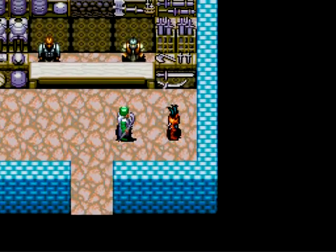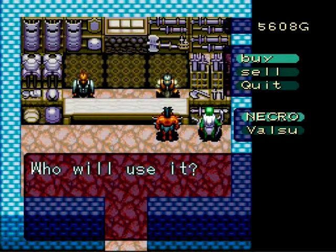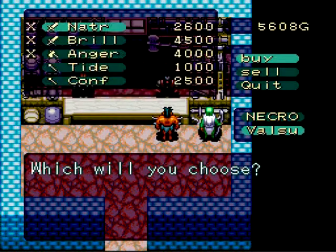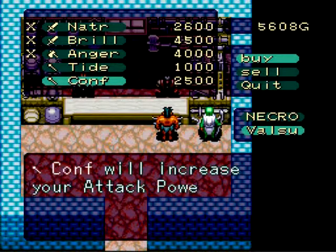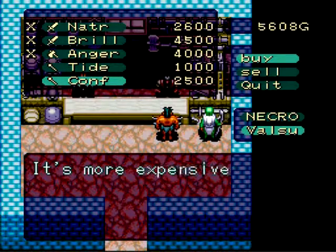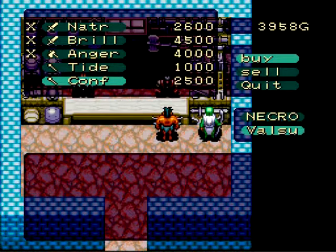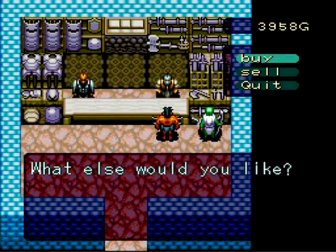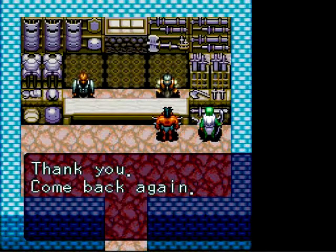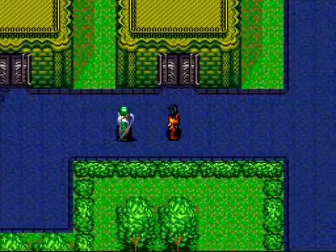Let's check out the armor shop and the weapon shop. Let's check out the weapons here and buy some. Valsu needs one. He gets a conf — I don't know what that's supposed to stand for, but it increases my attack power by three, so I am getting it. Yeah, sure, I've got plenty of money. That's it for now.